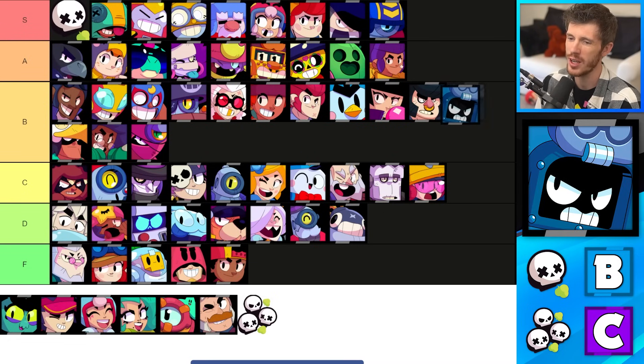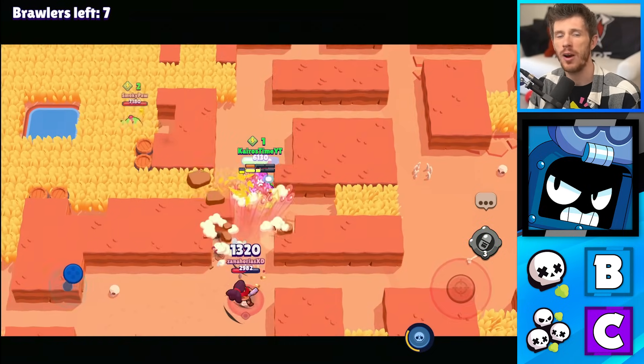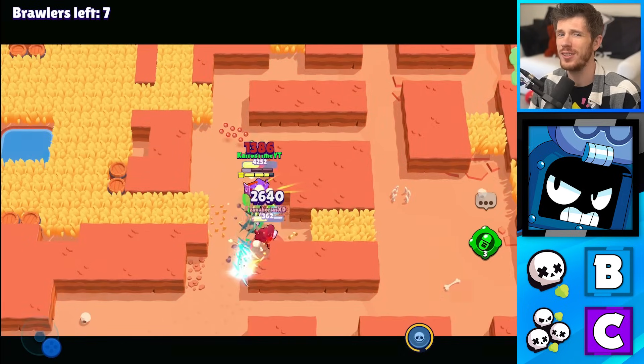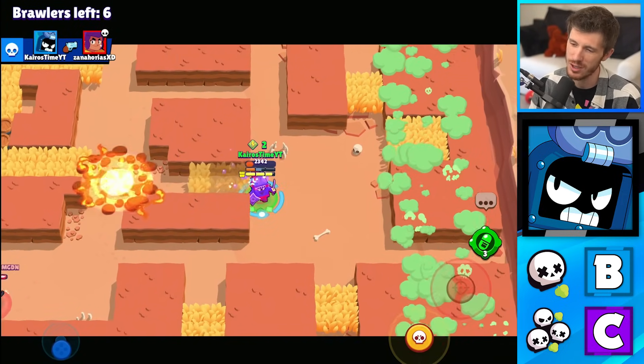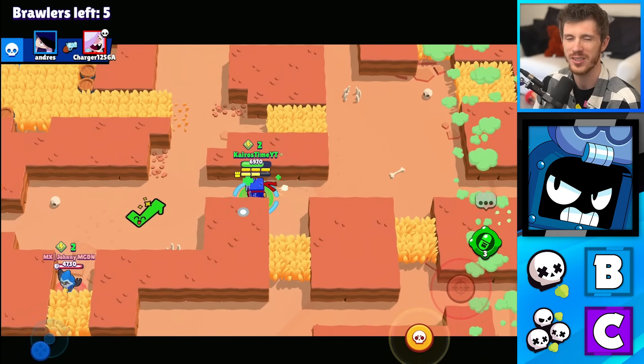Buz is in the B tier for Solo Showdown and C tier for Duo Showdown. He's got a much better chance of getting his rage bar full in a 1v1 instead of a 2v2, and his super is a lot harder to deal with for a single brawler than it is for a team of two. That's why he's higher in Solo Showdown. But still, not amazing because his range is kind of short.